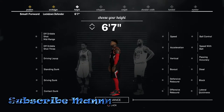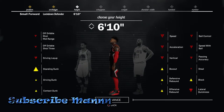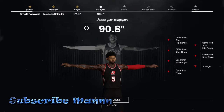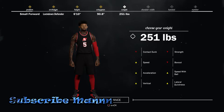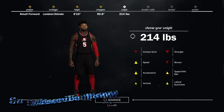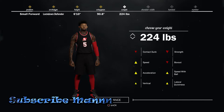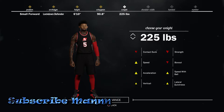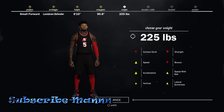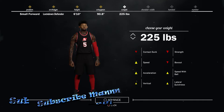You want to make him 6'16", the biggest you can make him — big body. Then go ahead and max out your wingspan. For the weight, you want to put him around 220 to 240, whatever you like — I'd suggest around 225, that's where you want to put him. This will allow you to do damn near everything; you're fast enough to play the two or the three on the perimeter.